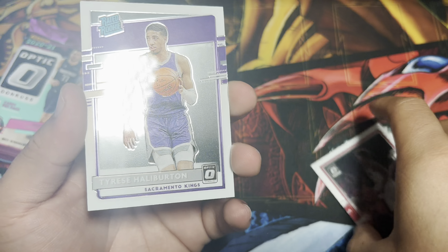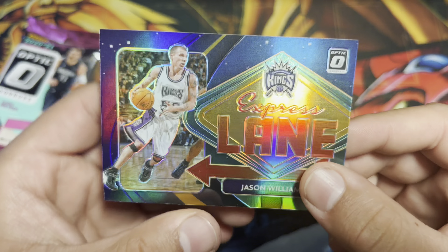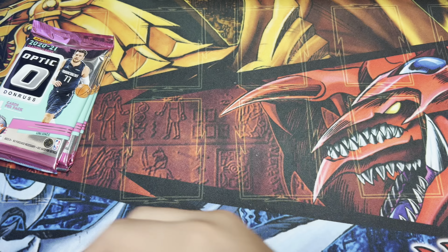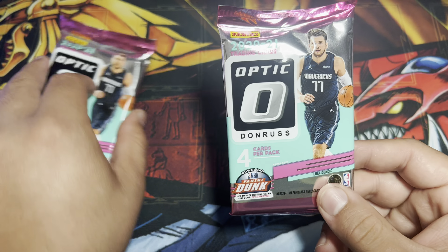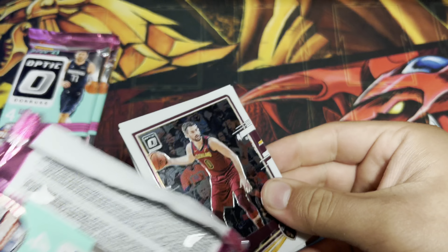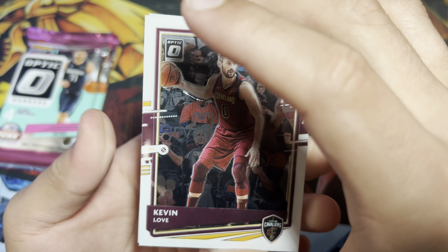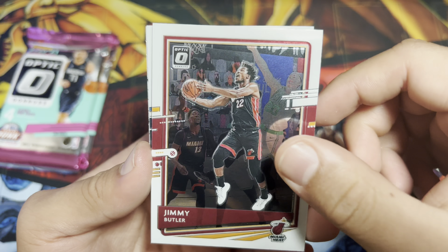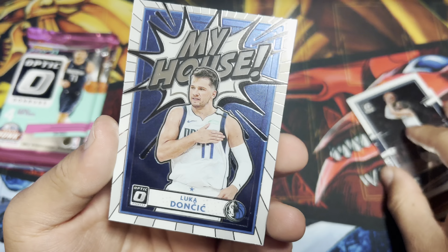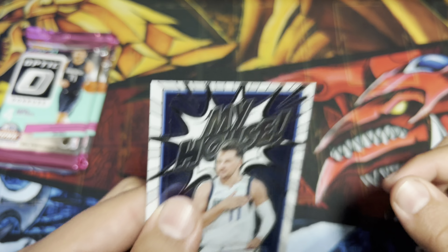Hoping we get some good rookie cards. Steven Adams, Dort, Gordon Hayward, and Devin Booker — this is a nice one right here. Shout out to the Suns, they're on fire right now. Pack four: Bam Adebayo, Kevin Porter Jr., Tyrese Halliburton — let's go! He's been playing kind of slow this year but hopefully he picks it up. He's one of my favorite rookies from this class. And Jaxson Hayes. It's pretty cool, I like this insert.